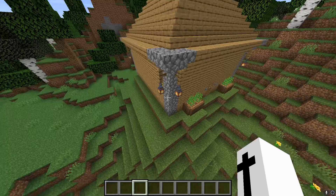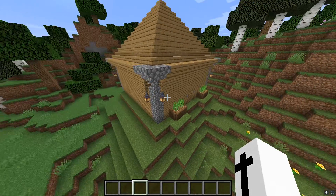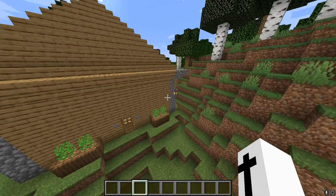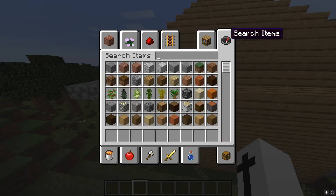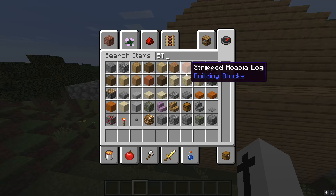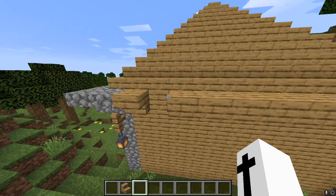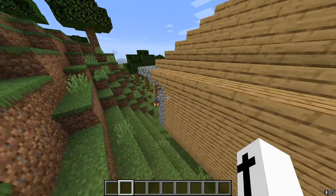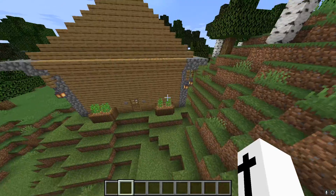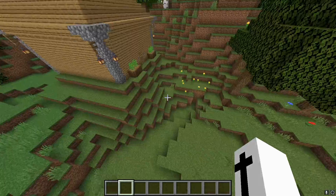Over here I have cobblestone — I like cobblestone because all wood just makes it look ugly. I've got lanterns on lampposts and I have that same design all around. There's a whole mountain area here that I terraformed to make it look natural.